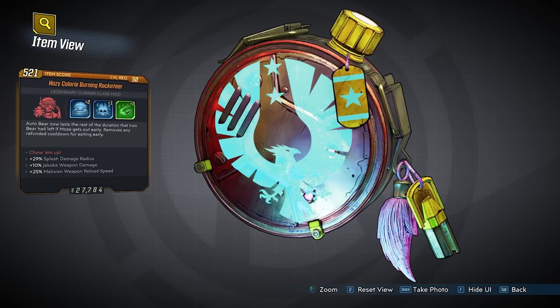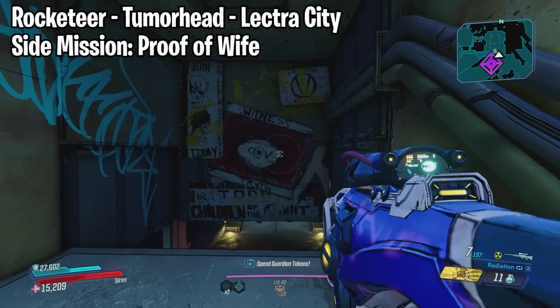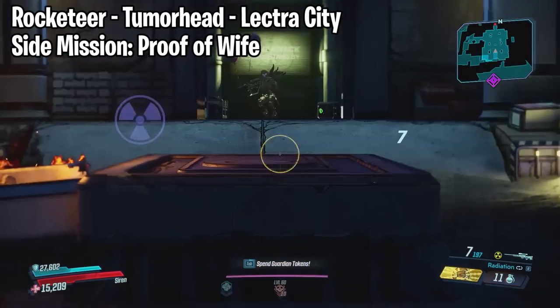We also have the Rocketeer which drops from Tumorhead. He is located at Lectra City on Promethea, and for this you will have to complete a side mission called Proof of Wife.